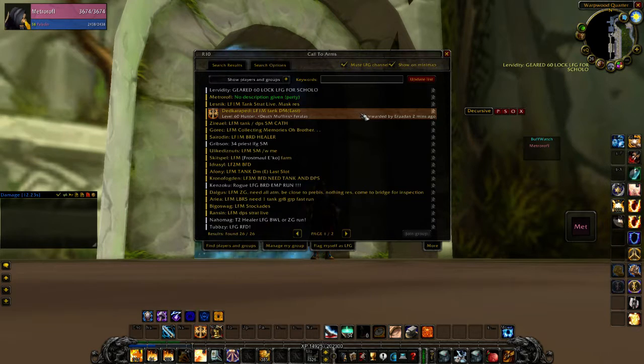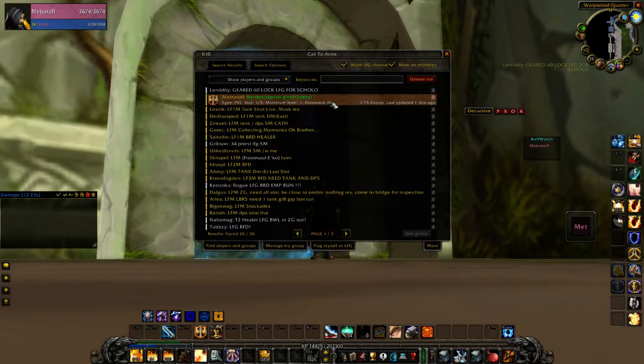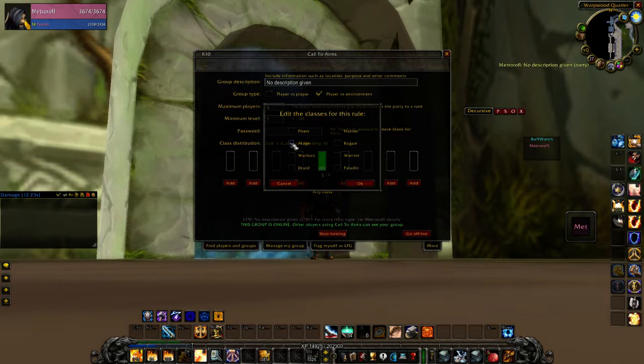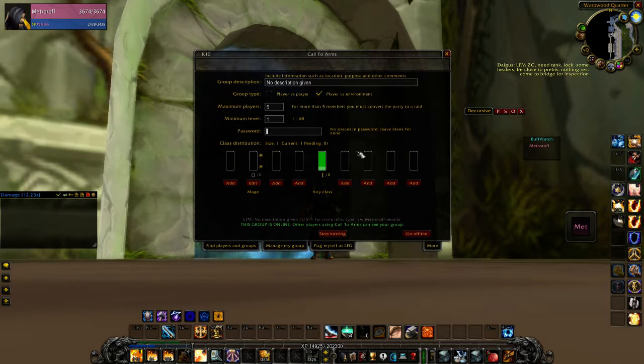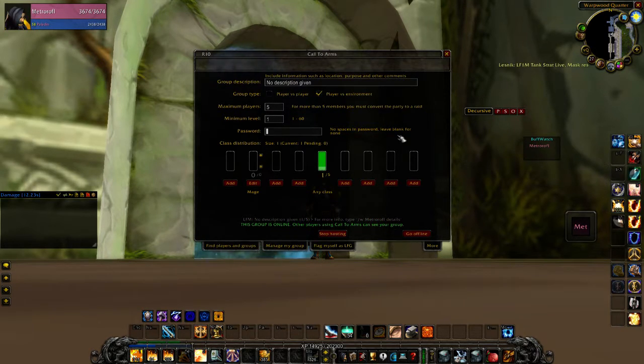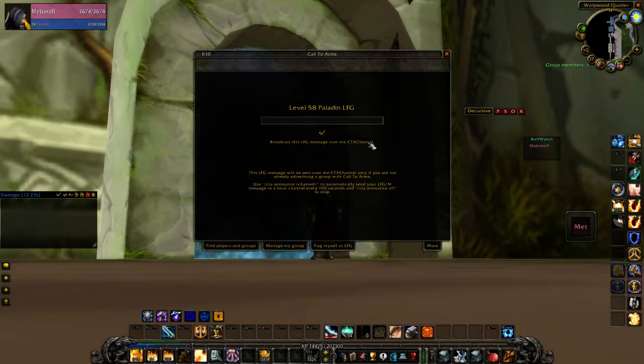If you get an orange icon, that's from an actual CTA — Call to Arms — group, as opposed to the blue icons which come from a certain type of chat. The add-on is basically identical to the premade group finder: you can set how many people you need, the level requirement, whether it's a private group with a password, and even set the class distribution. So I can say we need one mage — people will be able to see that I made a group and we still need four people, one of which must be a mage.